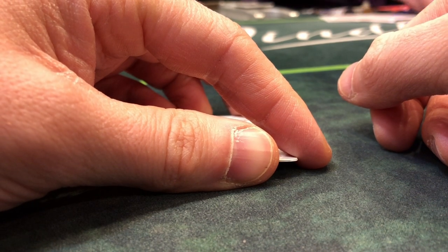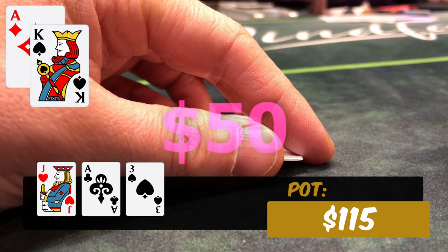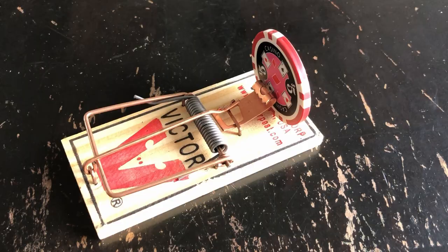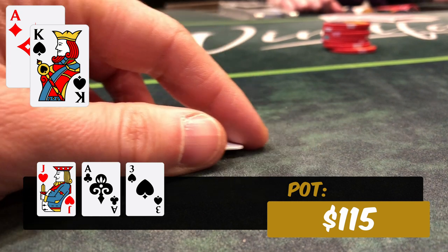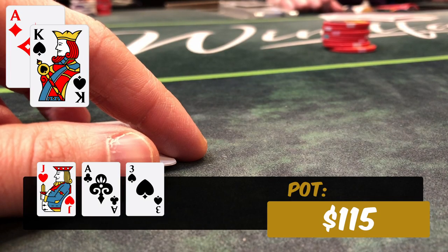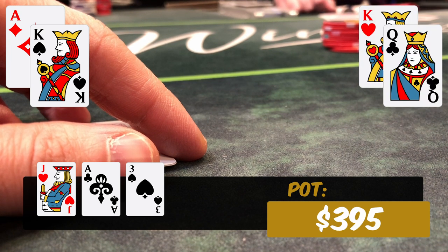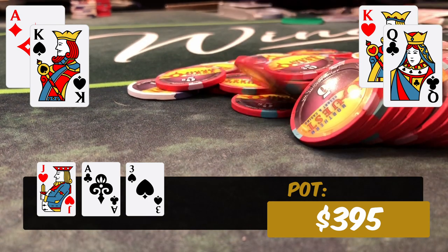In this next hand we have ace-king offsuit in the small blind. There's a raise from middle position to $12, the cutoff calls, and I three-bet to $50. I get one caller and we go heads up. We see ace-jack-three rainbow. I'm going to set a trap — my opponent only has $140 left in his stack. When he checks to me, I bet $35 with the goal of getting him pot-committed by the turn. The trap goes off immediately — he shoves, I call. He shows king-queen offsuit, drawing to a ten. The board runs out clean and we scoop a nice pot.